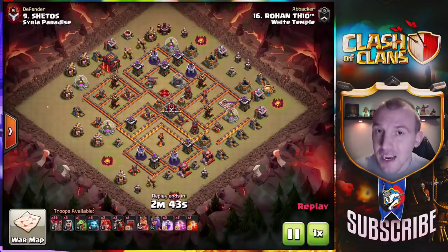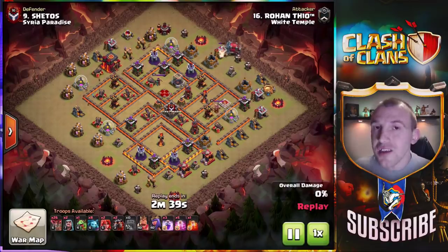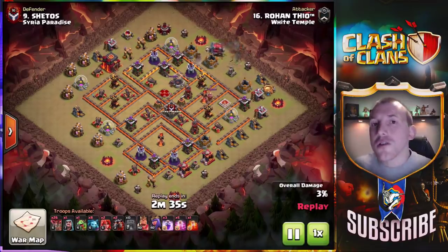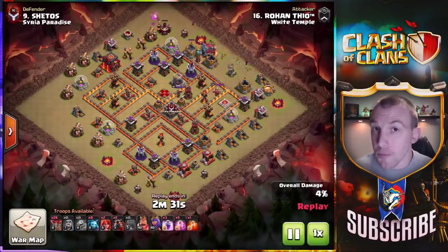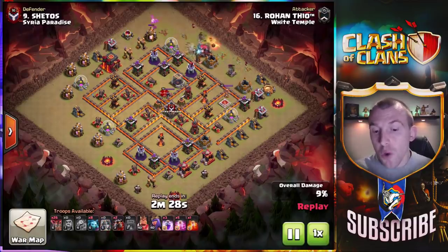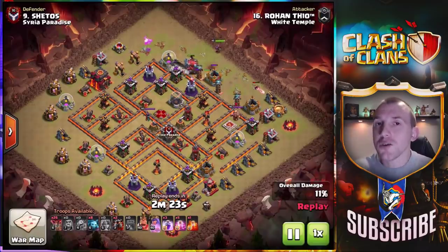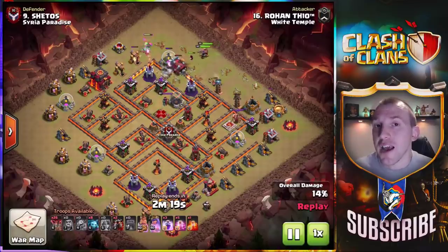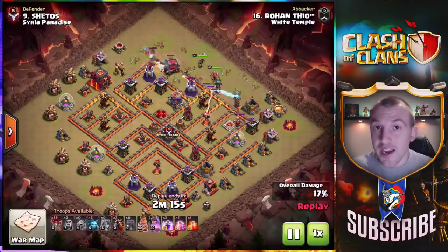Getting into my second favorite Town Hall 10 attack strategy — I think this is arguably the best, and it has a much higher skill cap in order to work, but it is the Lava Loon attack strategy. We're going to show you many tips and tricks with it. With these top two, we're actually going to show you two attack strategies each — two three-star attacks of the Lava Loon.